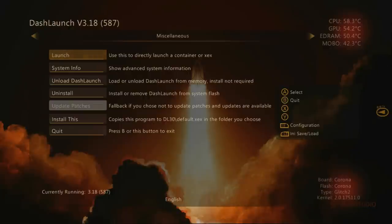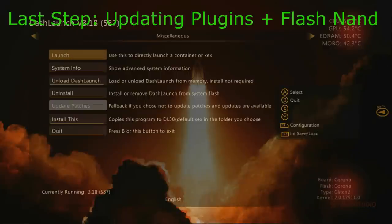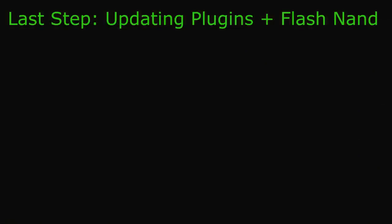Alright guys, we're still in Dash Launch right now. You should have watched either section one or section two — section two for 4GB Corona, section one for all FAT consoles, Corona V1, V3, and Trinities. This is the last step you've got to take. Hopefully you watched either one of those sections to dump your NAND and update it, and now this is the last part: flashing the NAND and also updating your plugins.